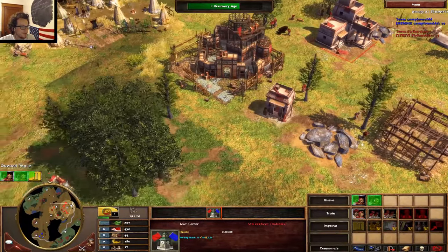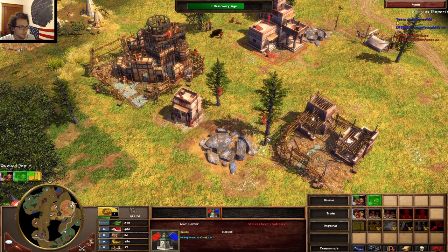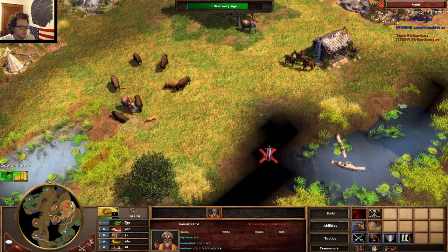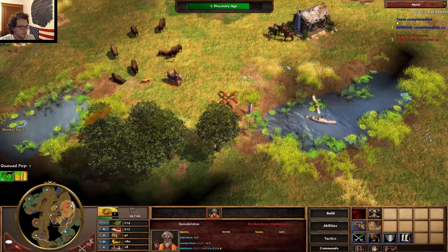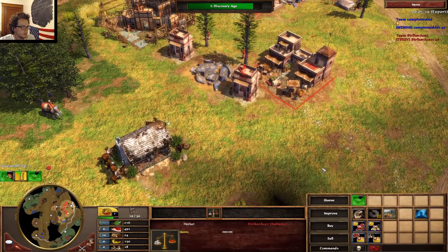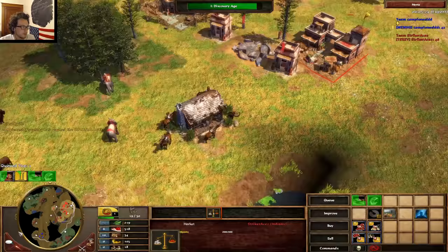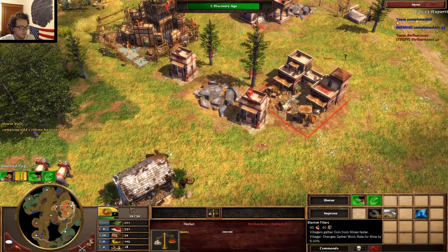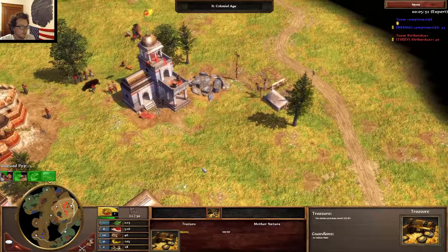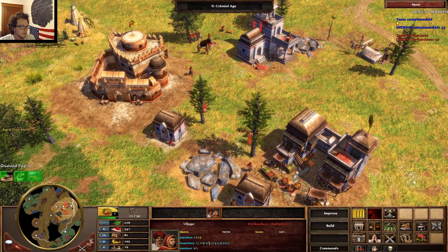We're going to need another house. We're going to get civil servants, and then hunting eagles in about five seconds, and then the mine upgrade — whatever that one is called. Wait till the fort's built, then use the fort to help take out that treasure. New villes on coin. We're going to ship the second wood trickle.